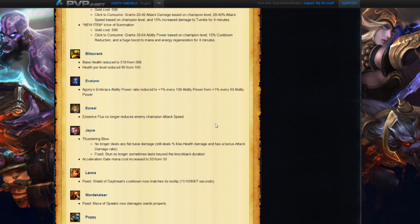The next change is Ezreal. His Essence Flux no longer reduces the enemy's attack speed. They're just trying to even him out a little bit more now. If you get into a 1v1 and he lands that, you don't really have to worry as much — you can probably actually 1v1 him now. Before, that was taking you to a point where you probably couldn't 1v1 him as another AD carry champion.